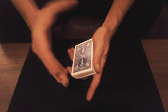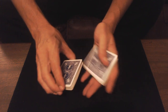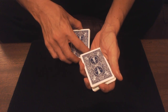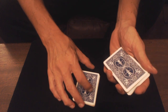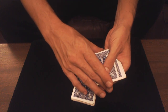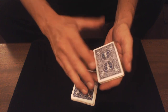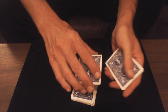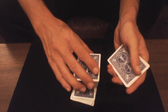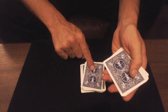Premièrement, vous faites une fausse double coupe : vous coupez, vous mettez par-dessus, vous prenez un break, vous posez cette partie-là, vous posez ce paquet-là, et tout de suite vous pelez une carte et vous posez. On va donner l'impression qu'on a posé un petit paquet de cartes, mais en fin de compte on pose qu'une seule carte. Même si le spectateur se rend compte qu'on n'a posé qu'une seule carte, c'est pas grave.